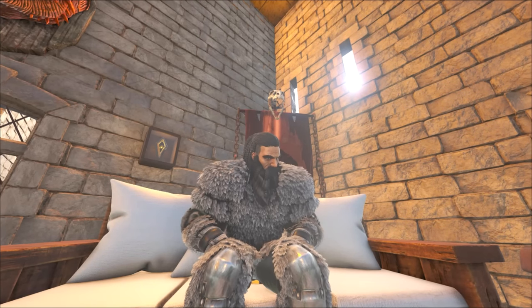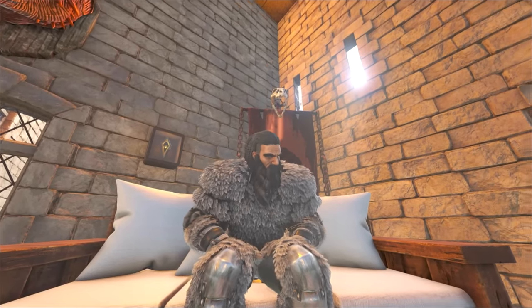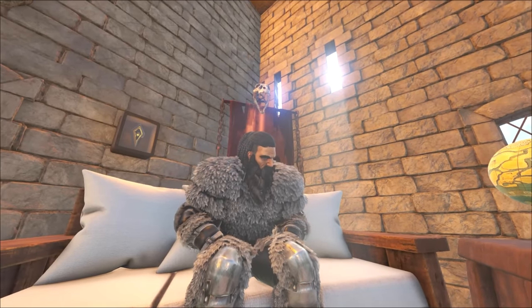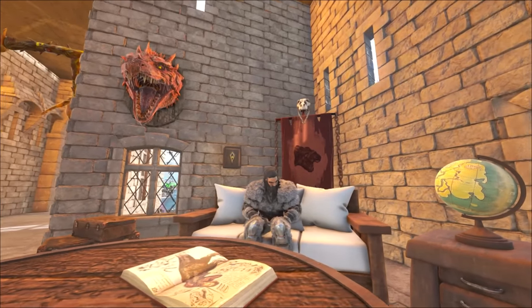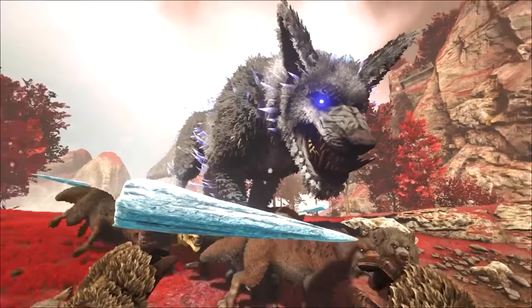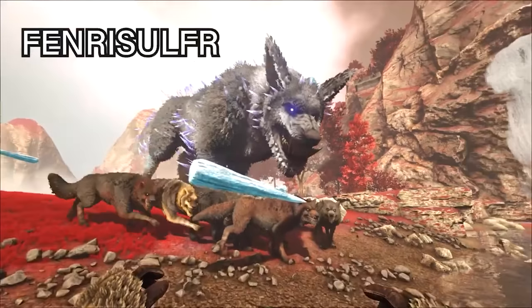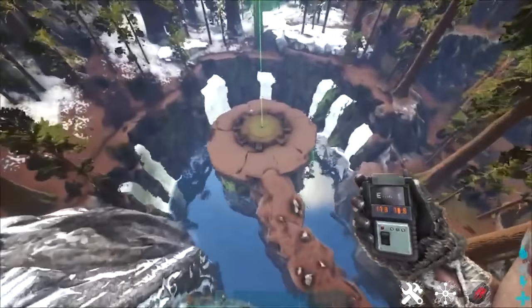Now that you've beaten the first six bosses — ultimately the Dragon, Megapithecus, and Broodmother — you can finally fight the ultimate boss of Fjordor, which is Fenris Sulphur. I've made a video on this which I'm going to include right after this clip. In this video I'm going to show you how to beat the ultimate boss of Fjordor — Fenris Sulphur.